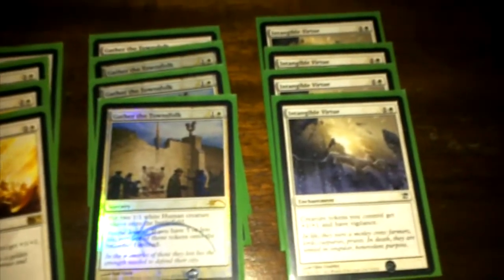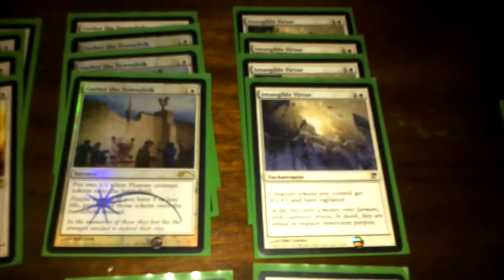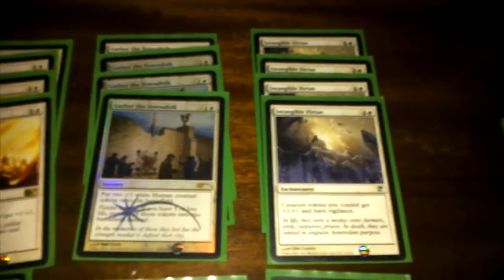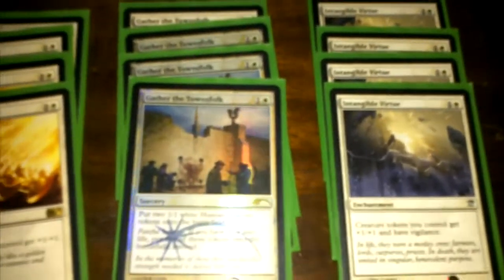I have eight enchantments — four Intangible Virtues and four Honor of the Pure. Honor of the Pure gives a +1/+1 to every white creature, and Intangible Virtue gives +1/+1 and vigilance to every token creature I control.